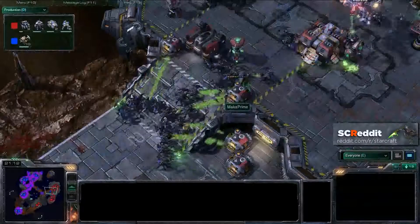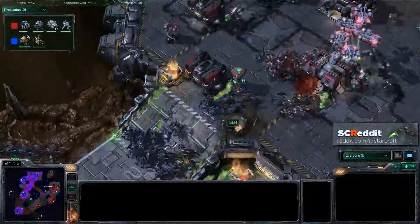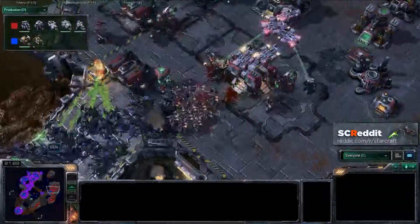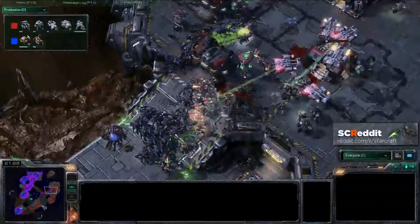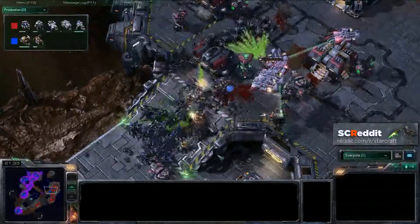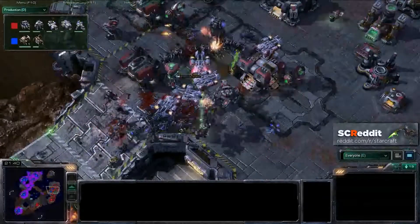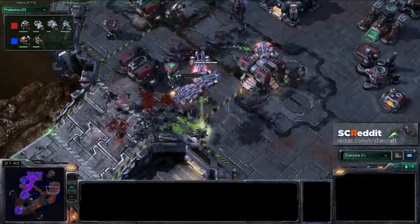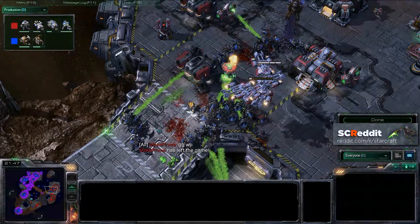There are no sieged tanks or anything here. Maka didn't raise his depots in time — those roaches are able to get inside of his main, and there's a lot of them. They're going to be able to destroy all these SCVs and we might be seeing GG soon. I don't think there's much that Maka can do at this point. He's still not even bringing up his tanks from his expo, and these roaches are going completely wild, taking everything. And Maka Prime calling good game — Sen had played well. Sen going to take that two games to one.